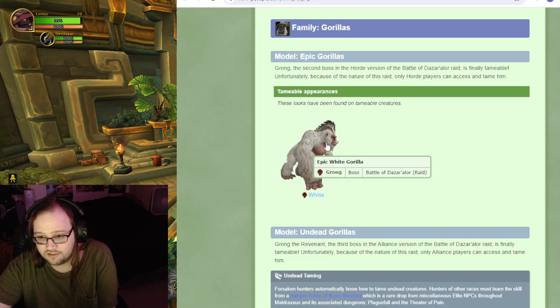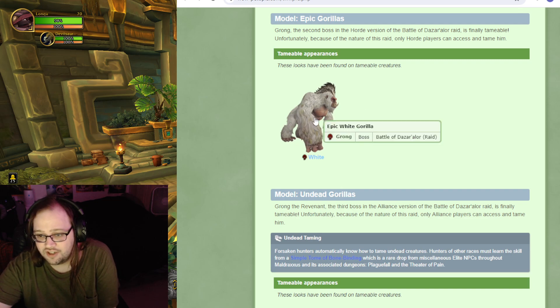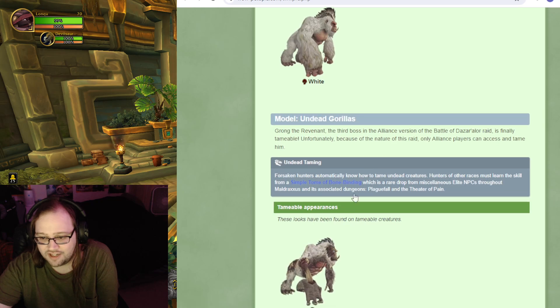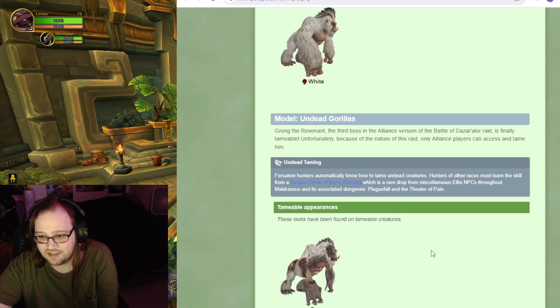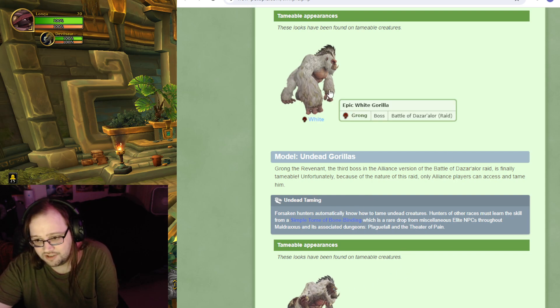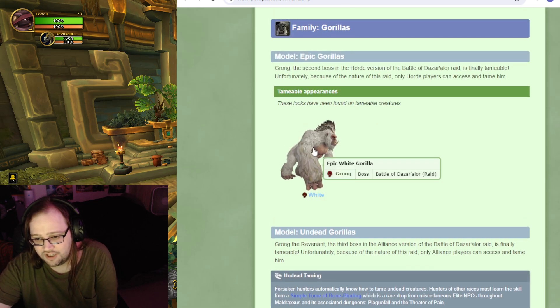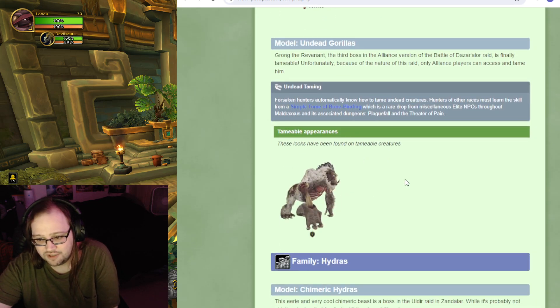Now you can tame Grong. The thing with Grong is, Horde can tame him alive, and Alliance can tame him as undead. Until they fix Battle for Dazar'alor lore, you're kinda stuck doing that. So Horde get alive monkey, Alliance get undead monkey — or gorilla.